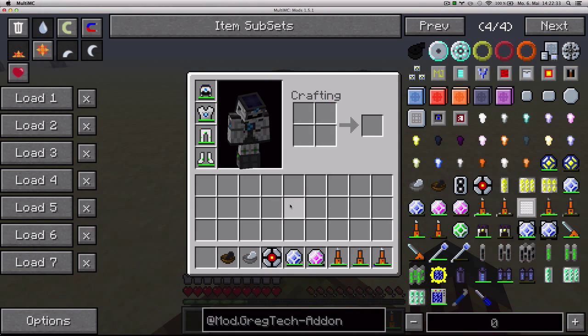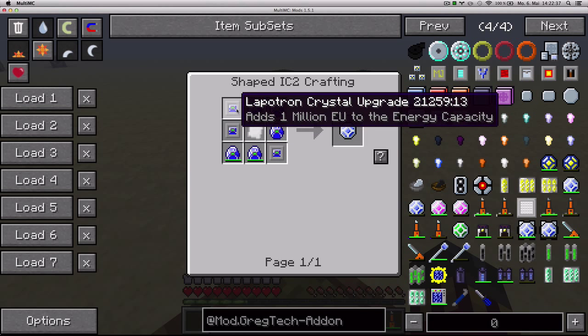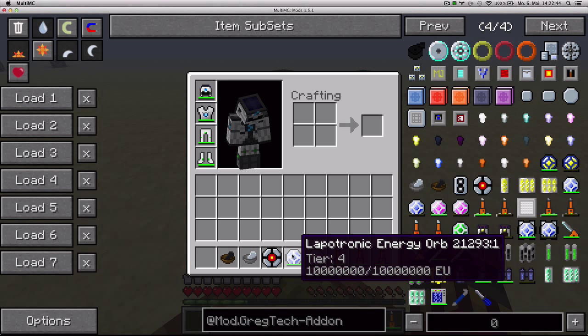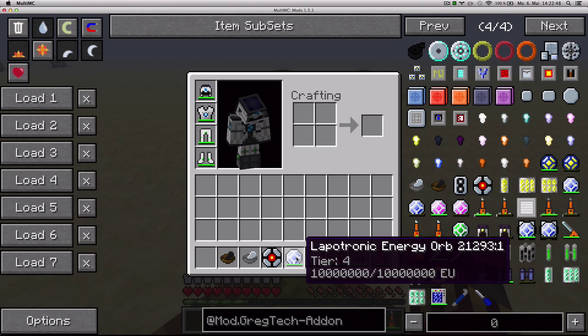Next up, we've got the Lapotronic Energy Orb, which you craft like this — eight Lapotron crystals or upgrades and one iridium plate. It's the next tier of energy storage items, so it comes right after the Lapotron crystal.